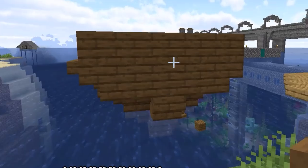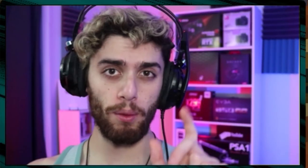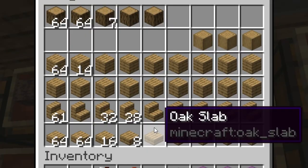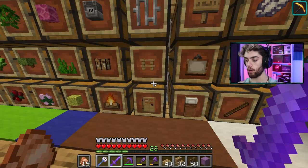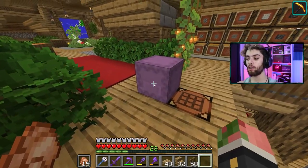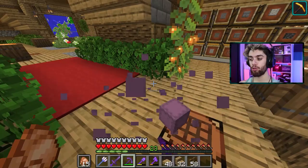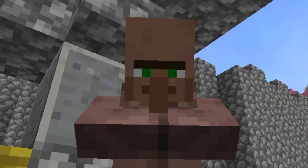For the next part of the boat we need more materials. I highly recommend you get a different kind of wood — so I use spruce, I'm gonna grab some oak. Grab some fences of your choosing, grab some trapdoors, and lastly grab yourself two kinds of wool and one kind of log. These three things here are for the sail.